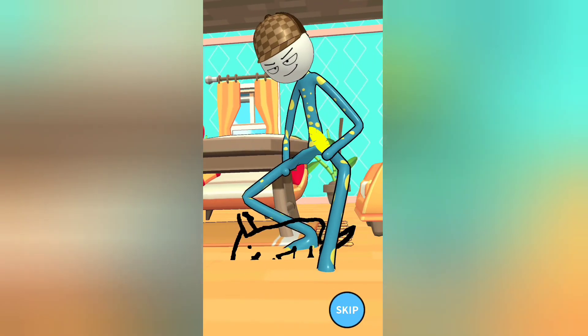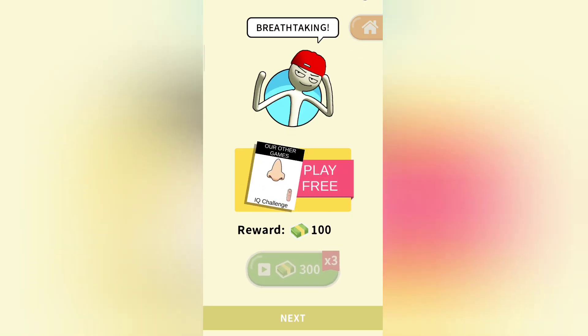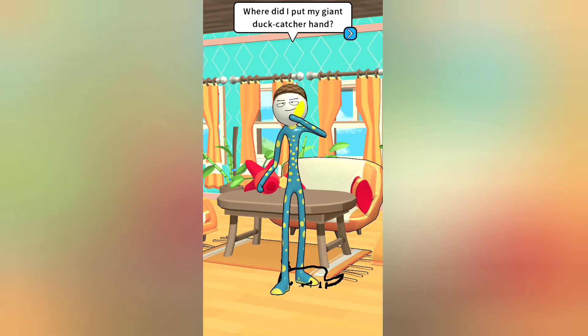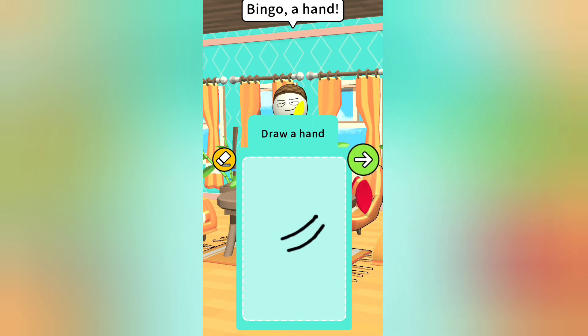Here's the duck — I mean, here's the dog. A duck. I drew this dog in the last gameplay. If you want to see how I did this, this is the worst dog. You should go on my channel and find the last video of the Drawstorm. Now draw a hand. I will try my best.